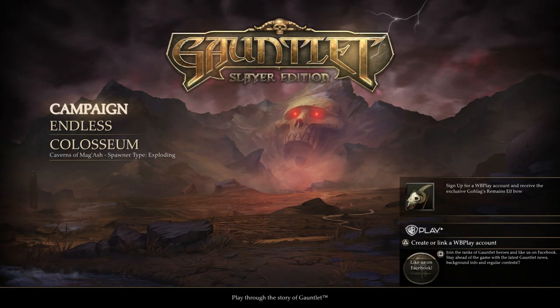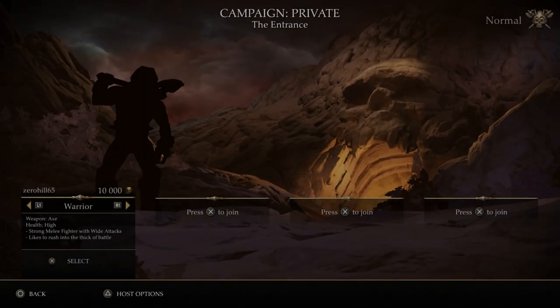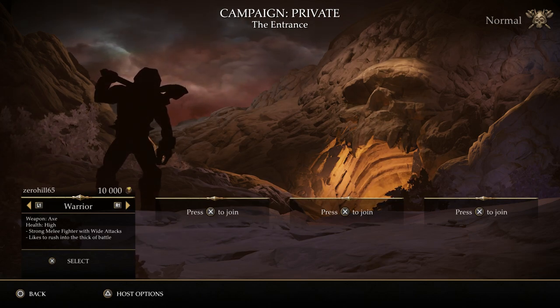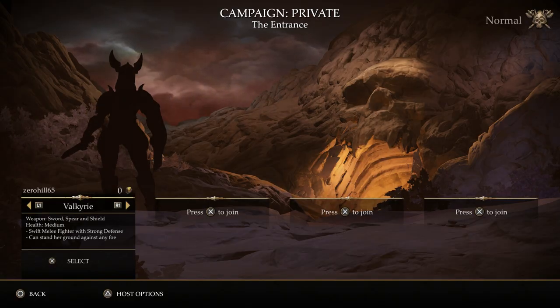I'm going to go ahead and start the campaign on Normal, and we'll run through the characters. To start off, you get the Warrior — weapon is the axe, health is high. It's a strong melee fighter with wide attacks, likes to rush into the thick of battle. This is going to be more of your straight-up melee character.